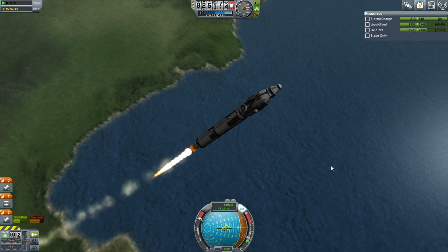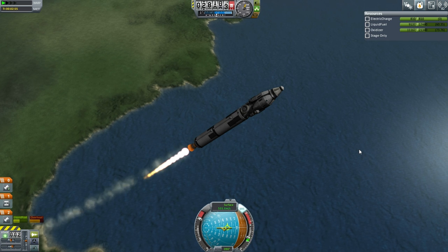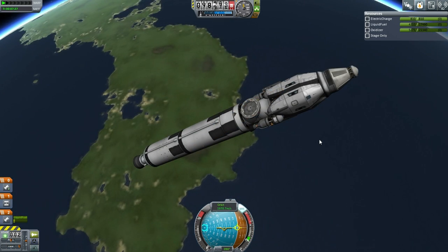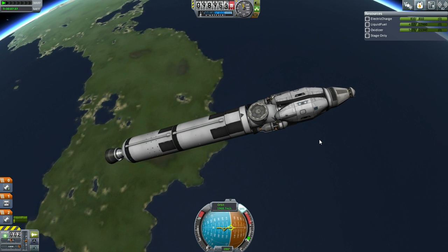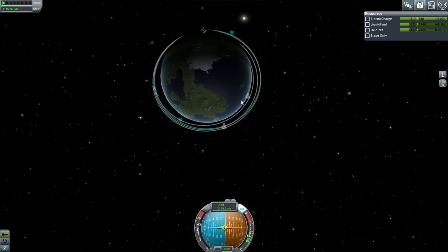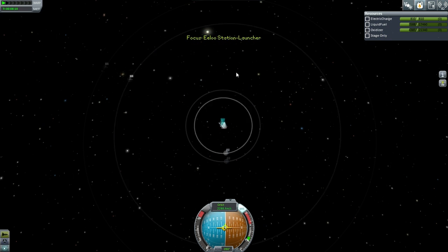Maybe we should just go with SRBs and then make this into a recoverable stage. It's not very powerful, though — it is trying to carry a 50-ton-plus load to orbit. This looks like a fairly stout stage — turning this into something reusable might not be such a bad idea. Trouble is getting the landing struts sufficiently wide on it. We might as well burn it out. I guess we'll reserve fuel for the start of our transfer — probably the best thing. Let me plot an Elu transfer and see how much it's going to cost.